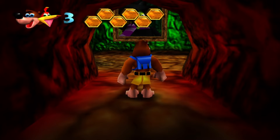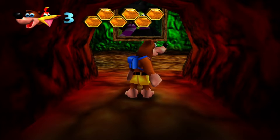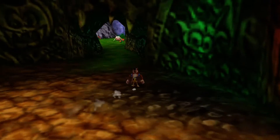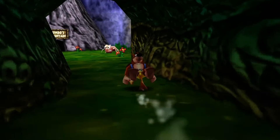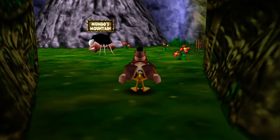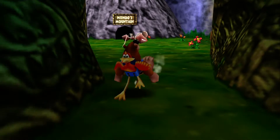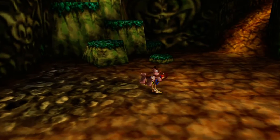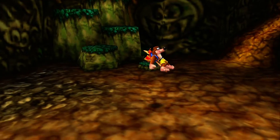Welcome back everybody to Let's Play Banjo-Kazooie. In the last episode we went through Guntilda's Lair and got to Mumbo's Mountain, where we got everything — all 10 jiggies and 100 notes. We got all the new moves, with Talontrot being probably my favorite ability that Banjo has.